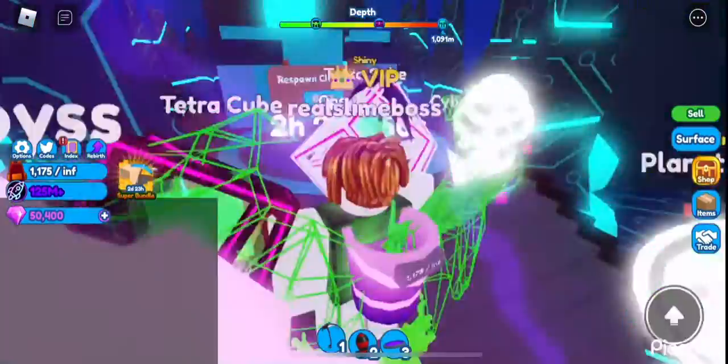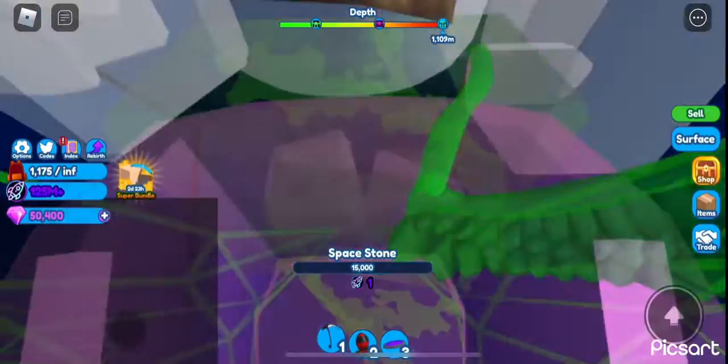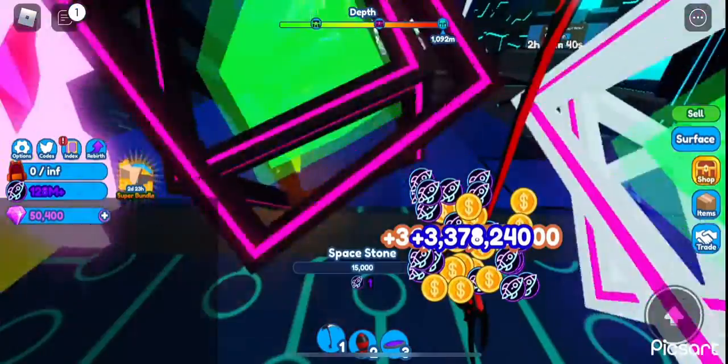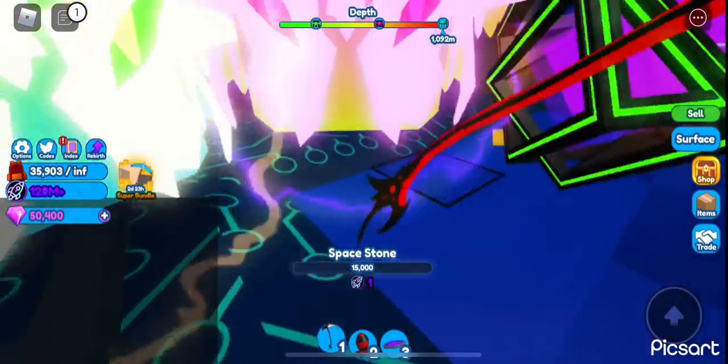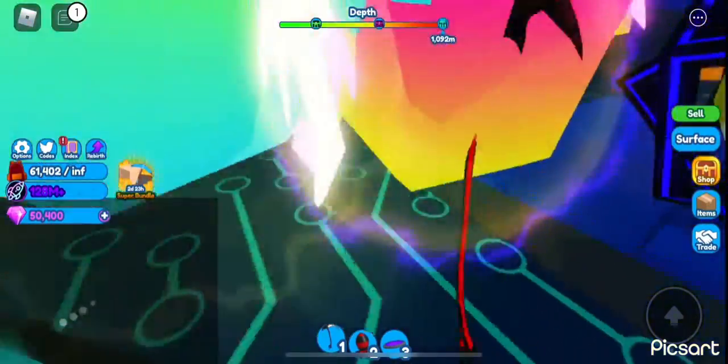So if we go to this world and just start mining — oh yeah, I got the chest already. It just gives you a bunch of coins. I accidentally fell down this hole, so let's see how much this is worth — 15,000 blocks. This is really really good.